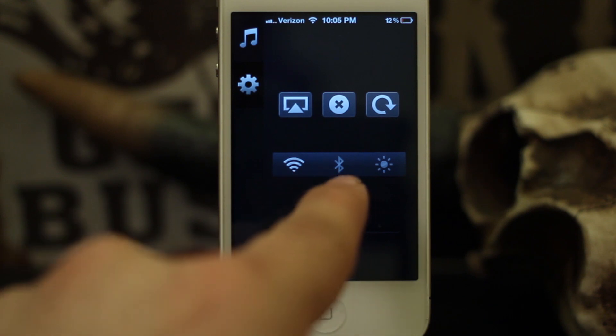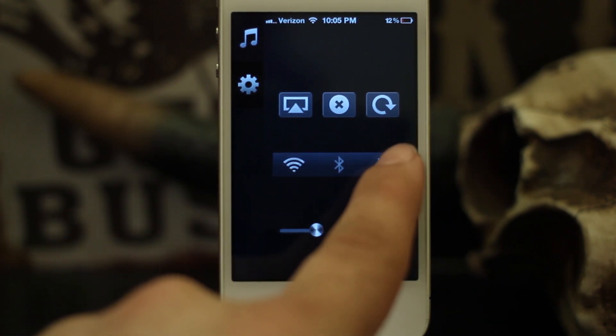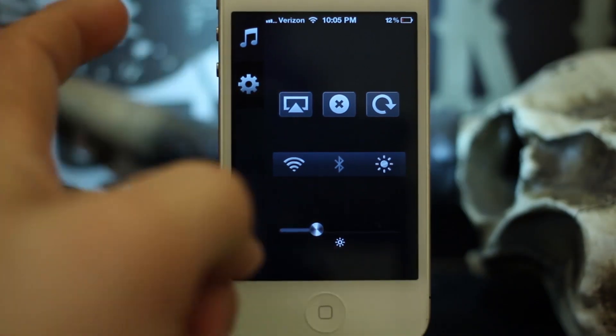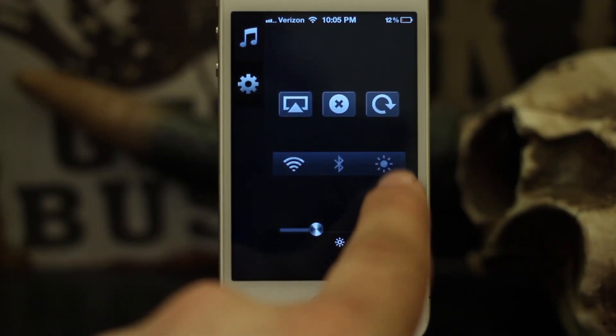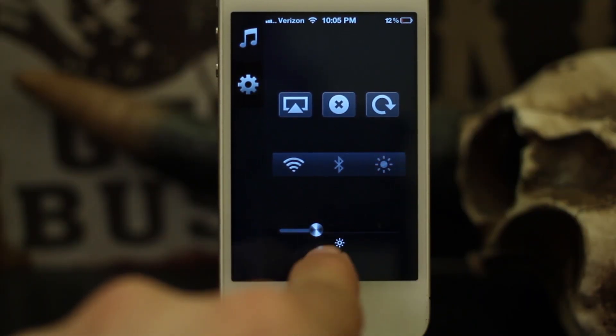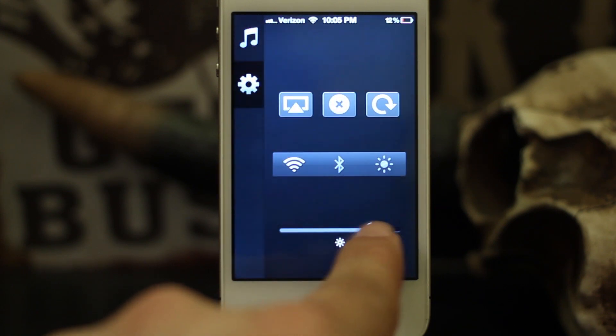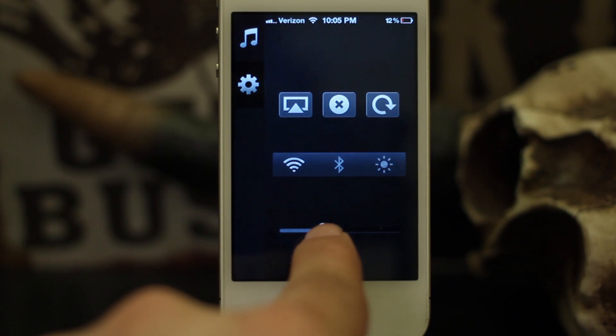We have Wi-Fi and Bluetooth toggles right next to each other, and we also have a flashlight button which will turn on the camera's LED light just by pressing that little button. We also have a brightness control so we can adjust the brightness up and down just like that.